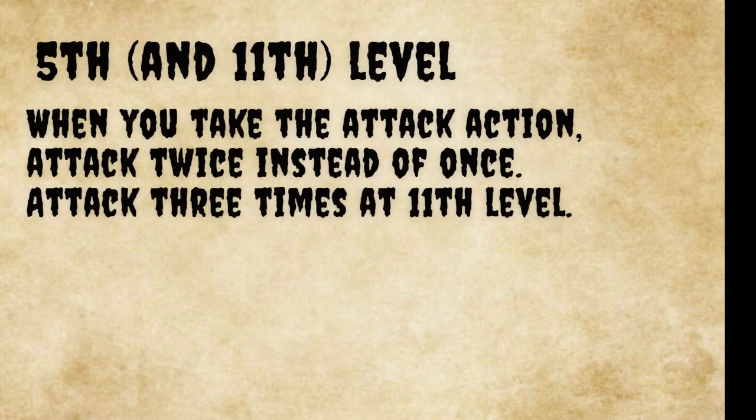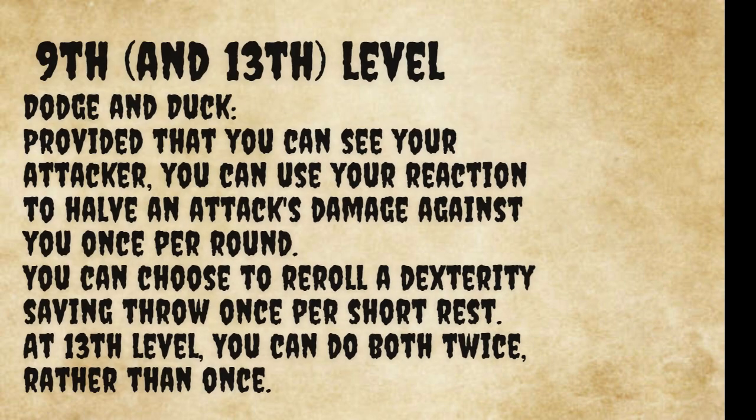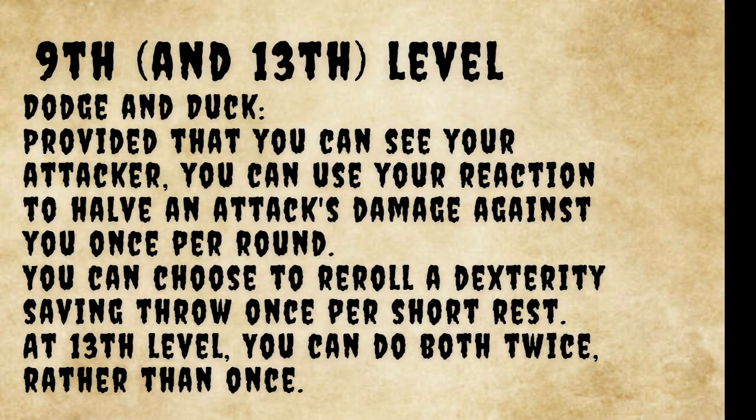At fifth level, you can attack twice instead of once whenever you take the attack action on your turn, and you gain a third attack at level 11. Beginning at ninth level, you gain the feature Dodge and Duck, which allows you to use your reaction to halve an attacker's damage against you once per round, provided you can see the attacker, and you can reroll a Dexterity saving throw once per short rest. Both of these features can be used twice per round and per short rest respectively at thirteenth level.